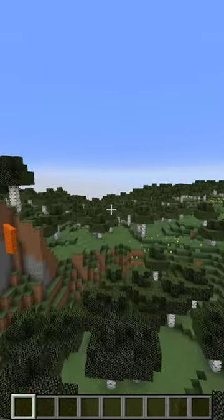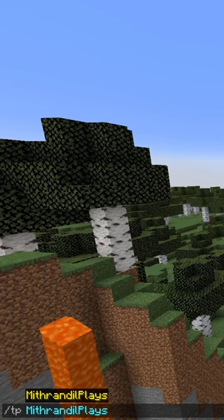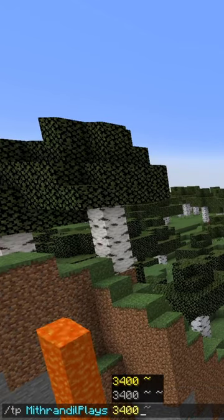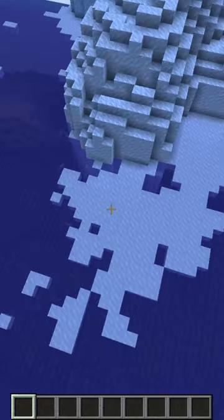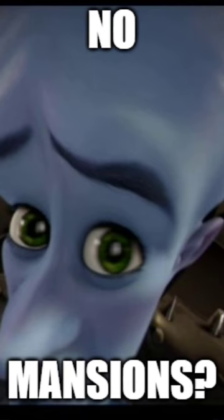Alright, so this is spawn, and if we just go over here — this should be approximately the location of the other one. And yeah, we still have a frozen ocean, but there's no mansion.